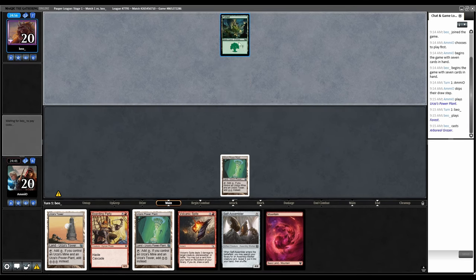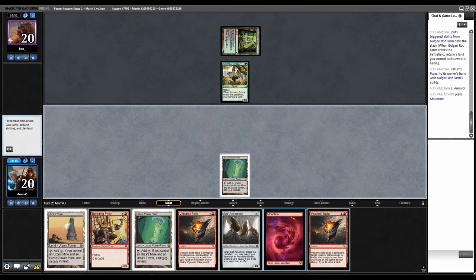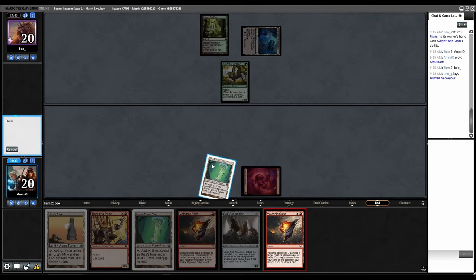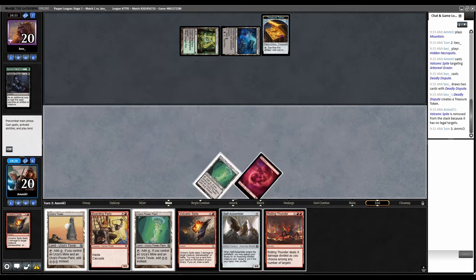Power Plant, go. Forest, Arboreal Grazer into Rot Farm. Mountain and we'll just pass back. Hidden Necropolis. I'm just going to Spite this to cycle a card. I should have main-phased it apparently. Five mana — Spore Mound. Whenever a land ETBs, create a 1/1 Saproling.